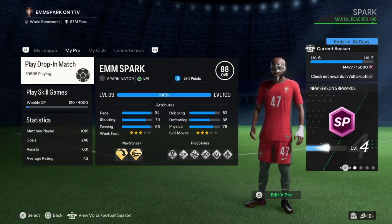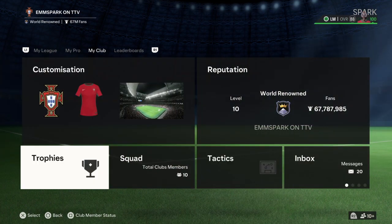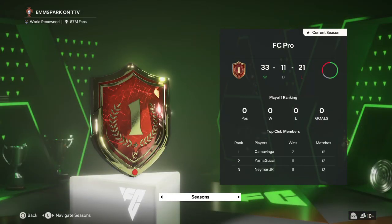This literally — you go to My Pro, My Club, you literally go down here to Trophies, you press to enter, X, and literally you see different seasons.